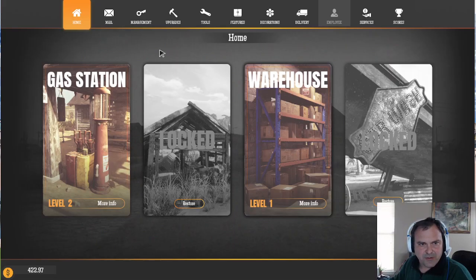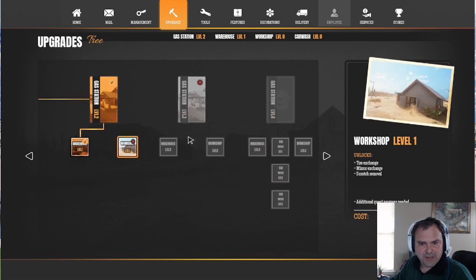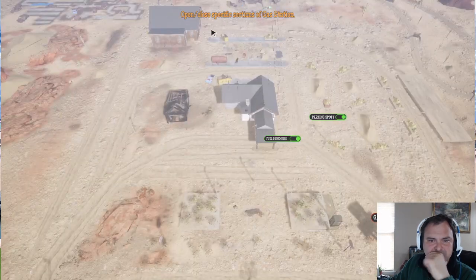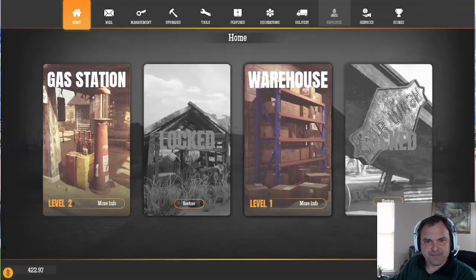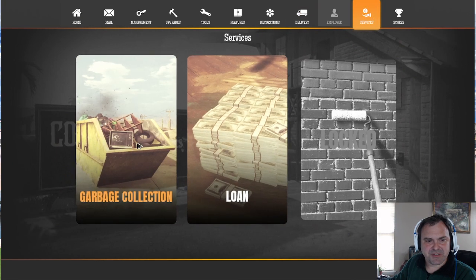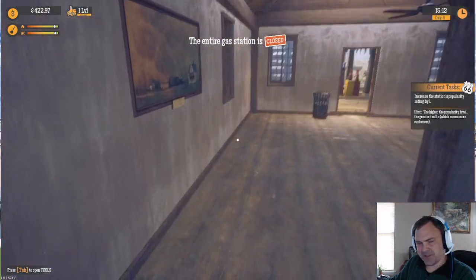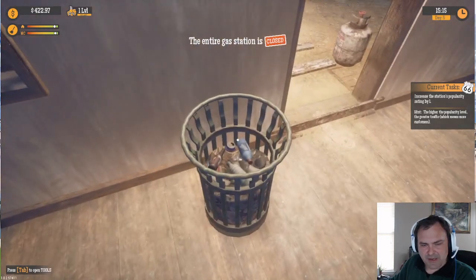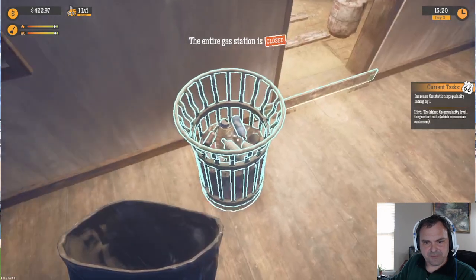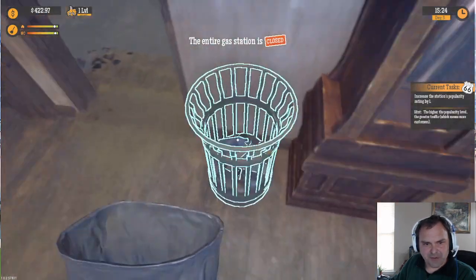Let me check upgrades — can I upgrade? Yes, I can. Workshop level one — I want to upgrade it but I can't quite yet. Let me check management — no, I don't want to do that. Delivery, supplies, products, services, garbage collection. All right, garbage collection — I'm gonna do that. I can't remember for the life of me what this is, but okay, we got that.